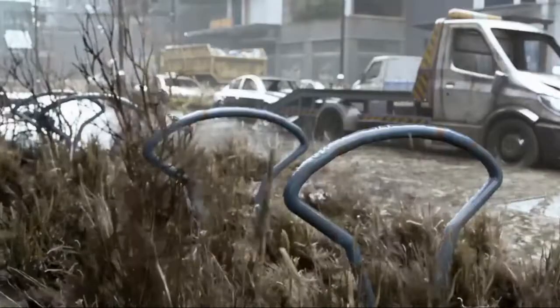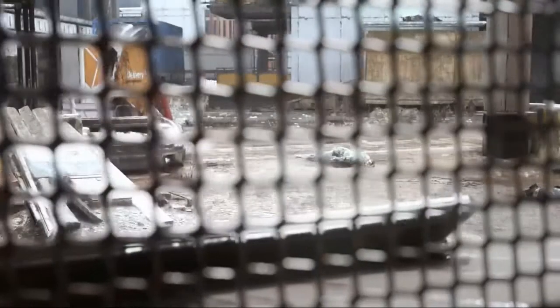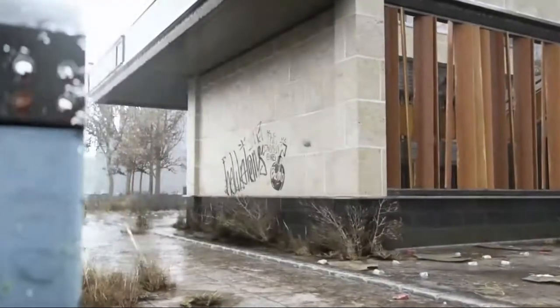To unlock Dying Light 2 co-op multiplayer, you must play all the way through the prologue, including the story quest, Pilgrims Path, Getting Stronger, and Marks of Plague.